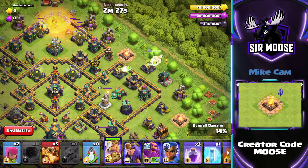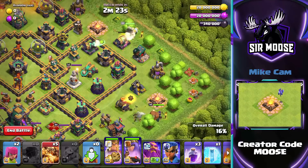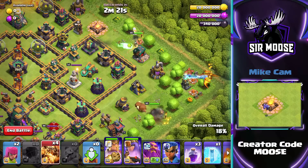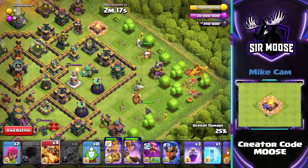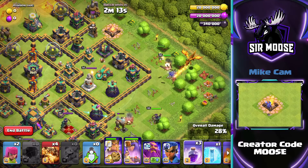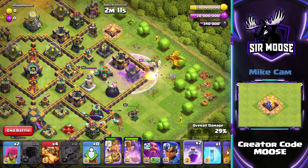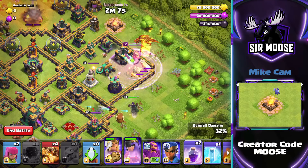Send in the King next to the Cannon, the Queen by the Barracks at the bottom, and send in a Super Dragon to take out that nasty Tesla and help the King out. The King should make his way towards that compartment with the Grand Warden. Get ready with a Rage Spell — help him in there and use his ability to take out the Scattershot and the Grand Warden.